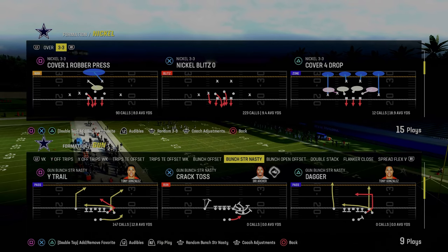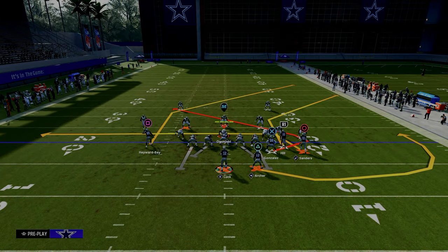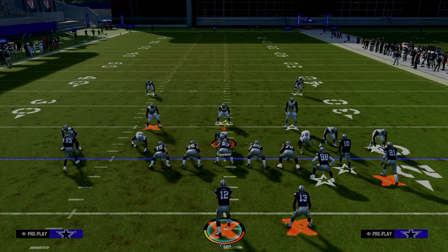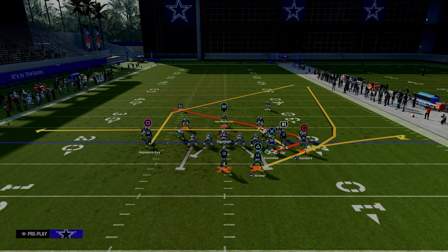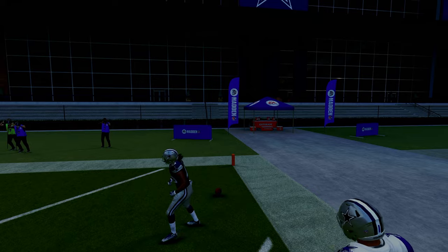The next play is Wide Trail out of Gun Bunch Strong Nasty in the Indianapolis Colts offensive playbook — this might very well be the best man-to-man beating play in the entire game. We're going to drag the slot receiver, flat the outside bunch receiver, wheel the running back, and smart route the post if it's first and ten or shorter. The first read against man coverage is this running back wheel — it gets over the top of a linebacker, really hard to defend, and is a great way to attack man coverage.